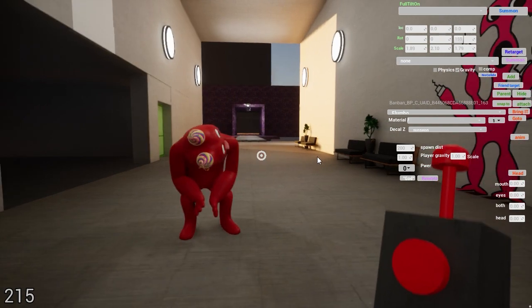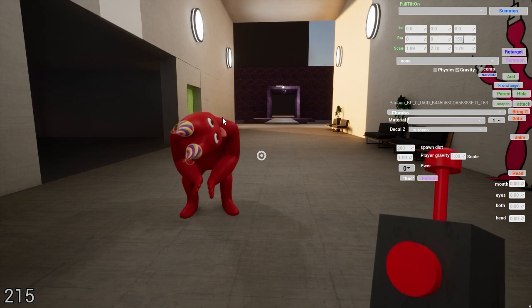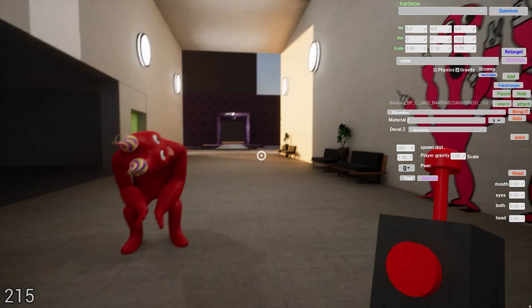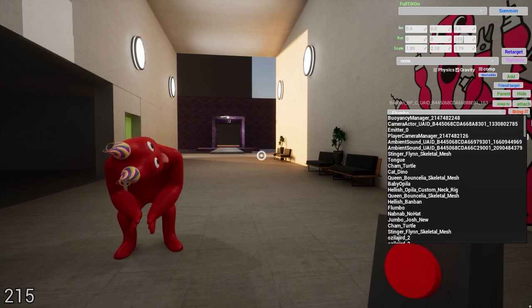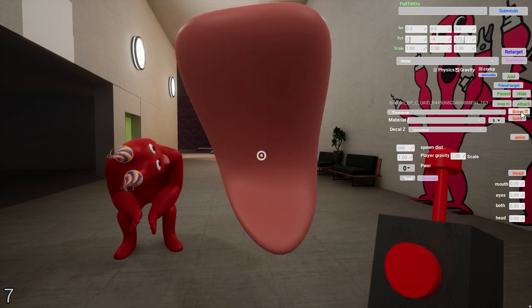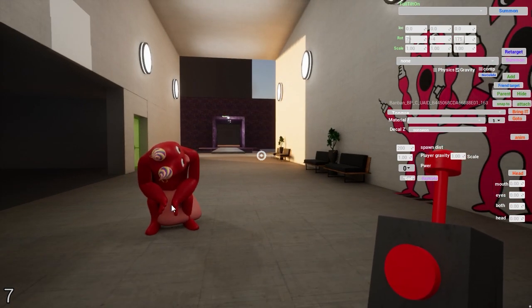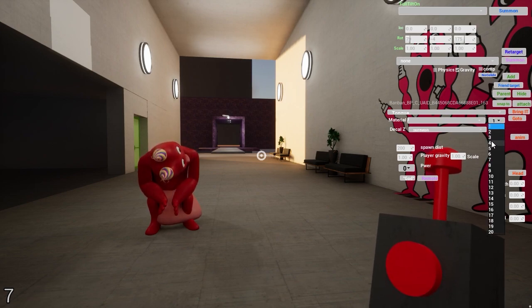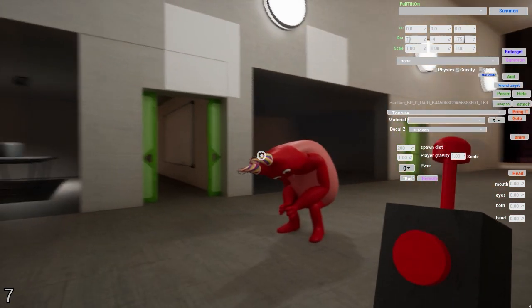Now we want to attach something to his head. What we do is say parent — now Ban Ban is a parent. Now whatever we select or bring, let's bring the tongue. He's the parent now. If I say snap two, it snaps to the number one bone. That's usually down near there, but roughly bone five should be his head, and if we snap to that it's a little closer to his head.